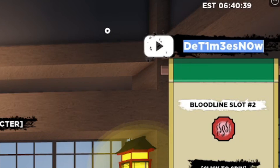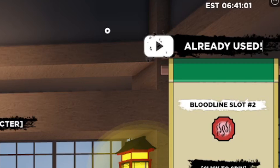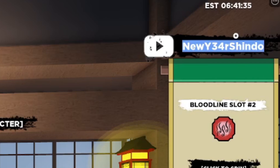The next active working code is 'NewYearShindo.' It says 'already used' for me since I've already redeemed it, but let me retype it for you. The code is: N-E-W-Y-E-A-R-S-H-I-N-D-O and then add an exclamation mark at the end. This code gives you about 25,000 regal coins and 100 spins. Go ahead and redeem it for yourself.